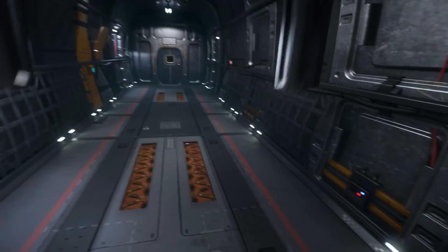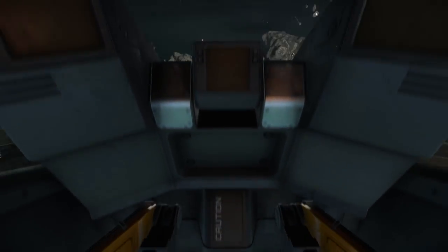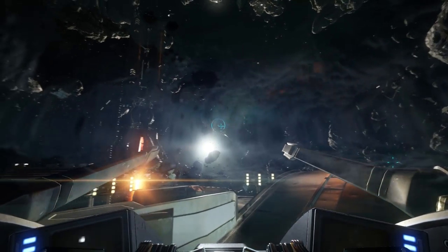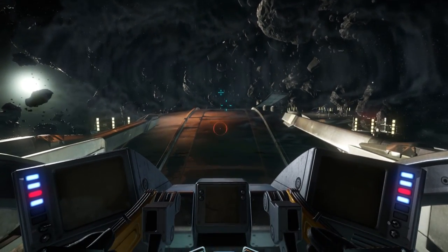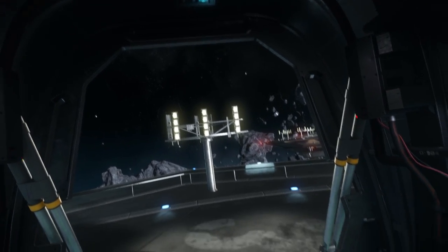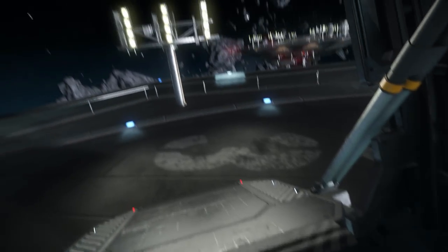We now have a working turret in the Freelancer, which is a really exciting proposition because it was one of those things that was just dangled in front of us as a tease before. Now we actually get a working turret that's movable and effective — a weapon you can actually use. The red reticle shows you're targeting a friendly, so I'm going to try that once we actually take this beast off. I don't want to use it yet because of that weird audio glitch from the primary guns.